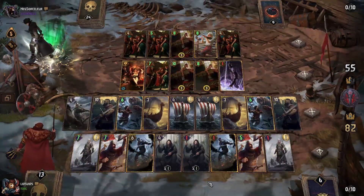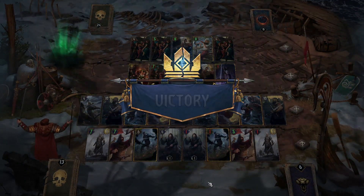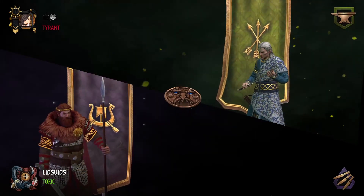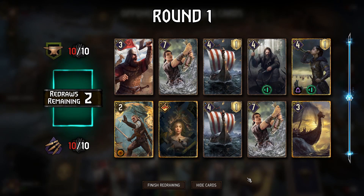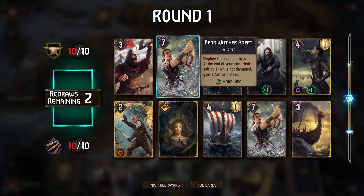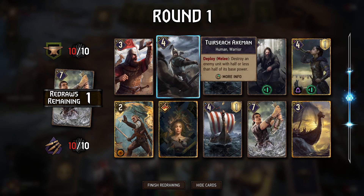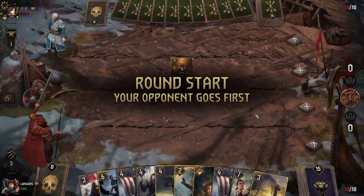So there you have it — Iteran, Snowdrop, Dodrik, doesn't matter. We gotcha. Now going against Scoia'tael here and they'll go first. We have a lot of early damage with the Longships and Herkia, but we are definitely light on boosting engines. I think we dump at least one round of Adept — Axeman is not really much better, so we get rid of that too. Lambert as well.